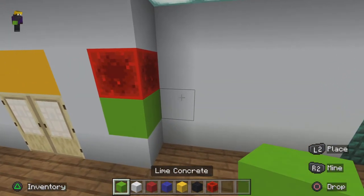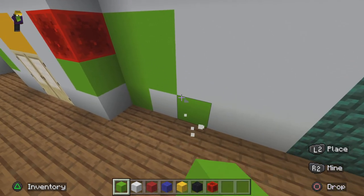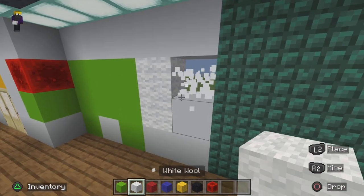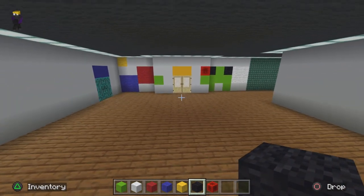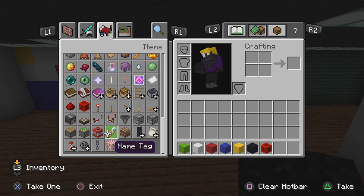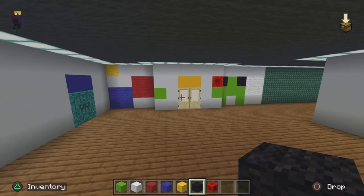Then we're gonna do a little Jumbo Josh here — he has a painting kind of thing. We get a white wool and put it like this, then put black wool where his eyes are meant to be. Actually, make that green concrete — wait no, they're the same color. Okay, keep it then.